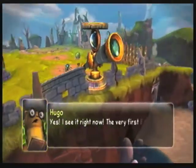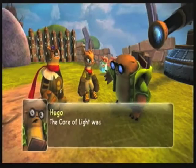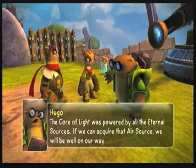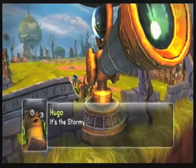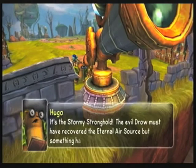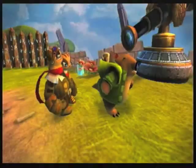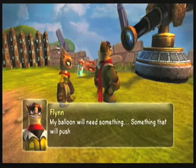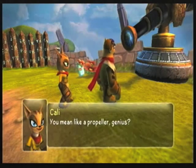I see it right now — the very first eternal source we need: Air! The core of light was powered by all the eternal sources. If we can acquire that air source, we will be well on our way to rebuilding it. It's the Stormy Stronghold. The evil Drow must have recovered the eternal air source, but something has gone wrong. The whole place is being blown apart — literally by wind. My balloon's gonna need... oh, this is an old gag. I've seen this before. Something that will push me through the storm.